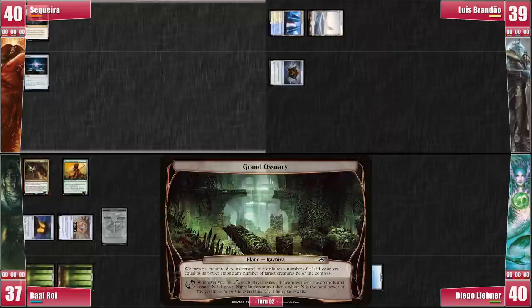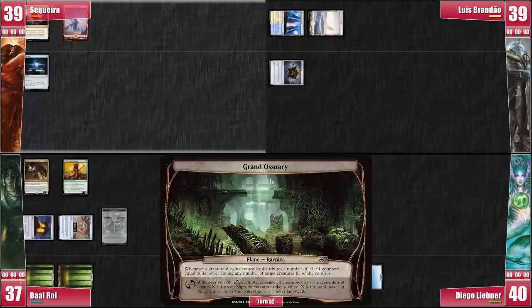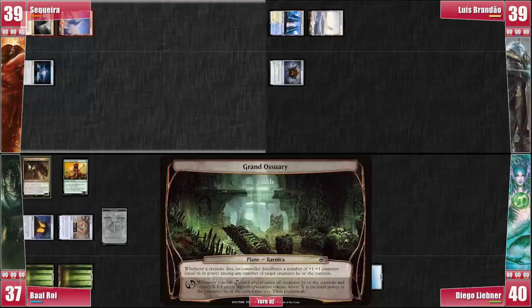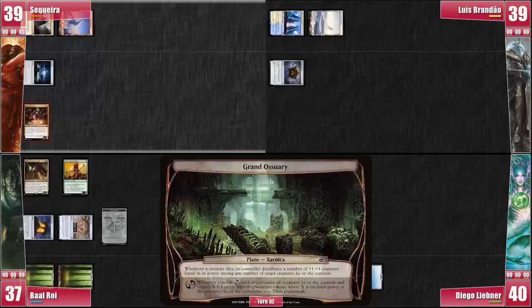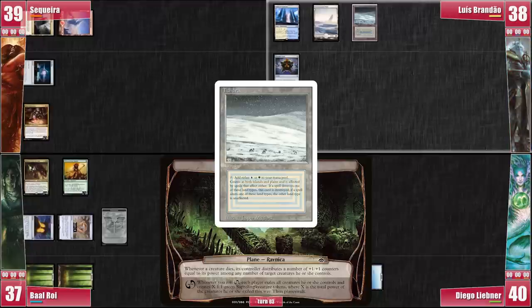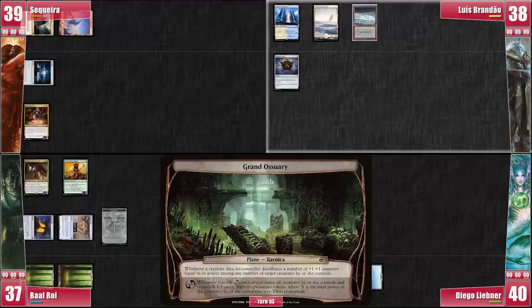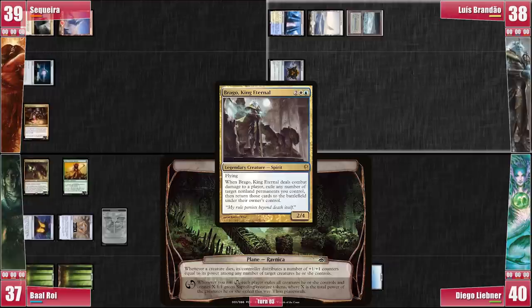On my turn, I play an Arid Mesa and crack it for a Basic Mountain, just in case the Brago player has any funny ideas. I roll the die once and then pay 1 to roll again. Without any luck, I cast Azra Oddsmaker because he's my biggest boy should someone roll Chaos for this plane, and he's also pretty decent card advantage. Luis plays an Arid Mesa, cracking it for a Tundra and reducing my fear of Back to Basics. He rolls before casting his Brago just in case it happens to hit Chaos. Nothing happens, so Luis pops his commander in and passes.